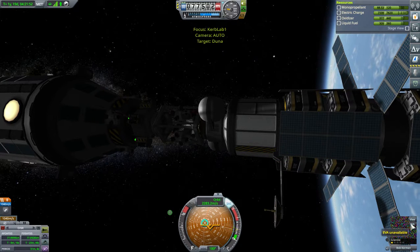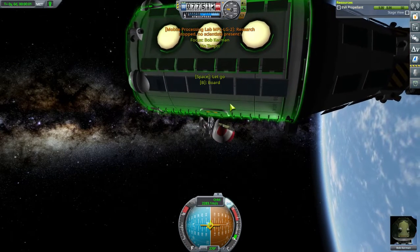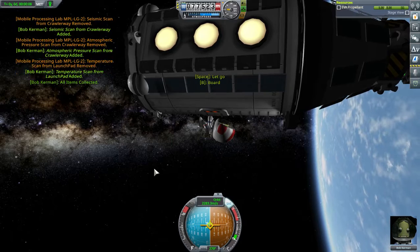We will go back to Bob. Bob, you need to EVA. You need to turn around there and take the data. He's got all the experiment points with him now — all the experiments. He left the lights on, going out to meet his friend. They've been separated for a long time.